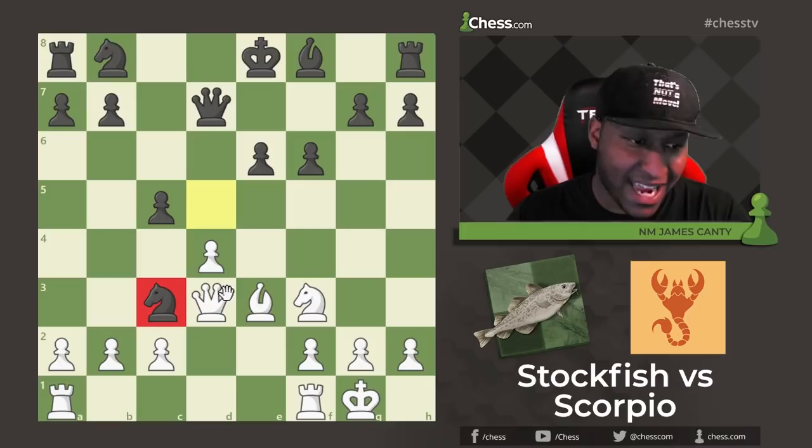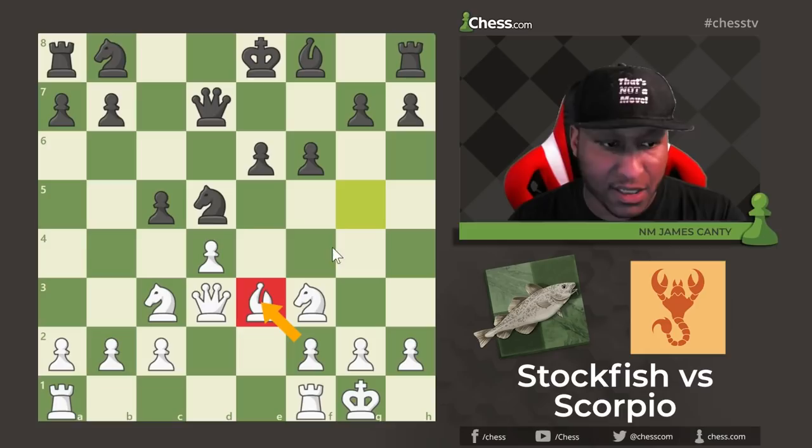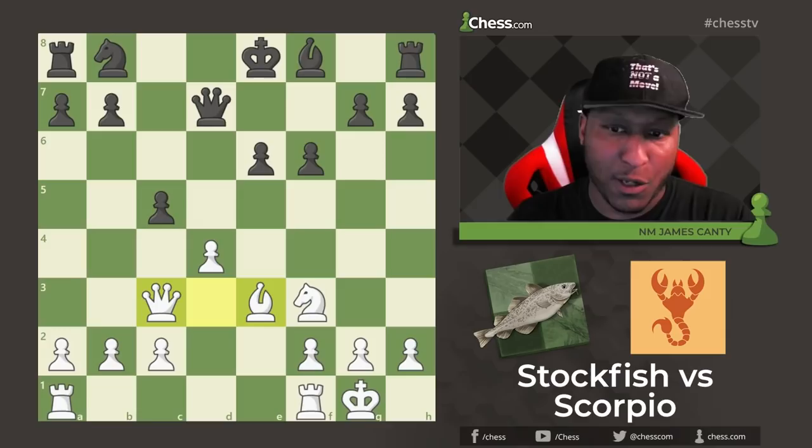Bishop E3. Black chose to take the Knight instead of the Bishop here. Most people, especially humans, would just take the Bishop because you're getting the Bishop pair. But after taking, you do have just pawn takes, opening up the Rook file — two pawns in the center is better than one. After Knight takes C3, Queen takes. It is clear as day — who would you rather be in this position? Ask yourself this a lot of times in your own games. That will tell you who's ahead on development or what should be done. After Queen takes C3, C takes D4, Knight takes D4, then E5.